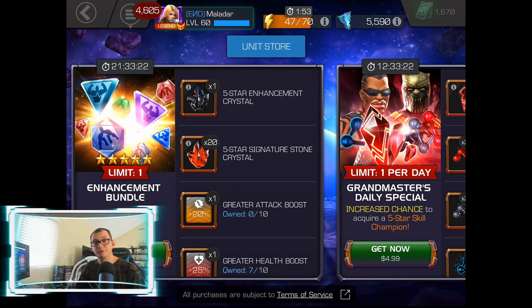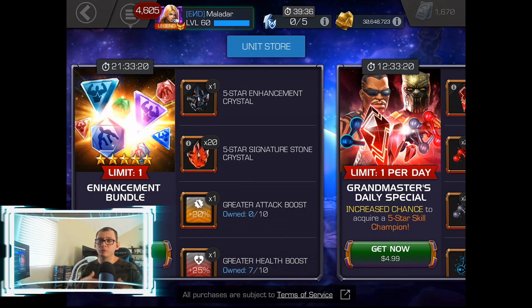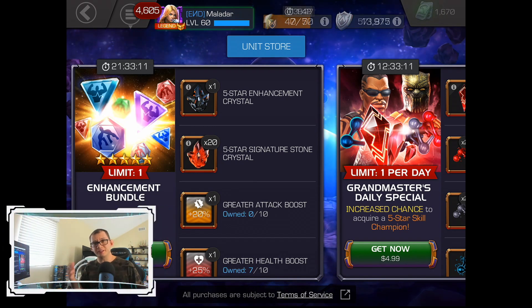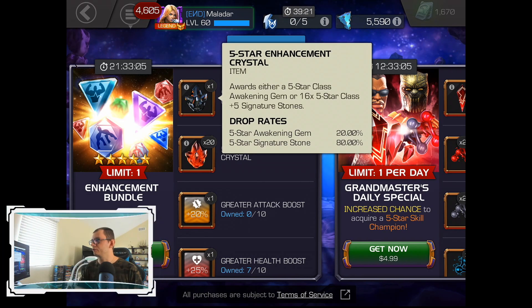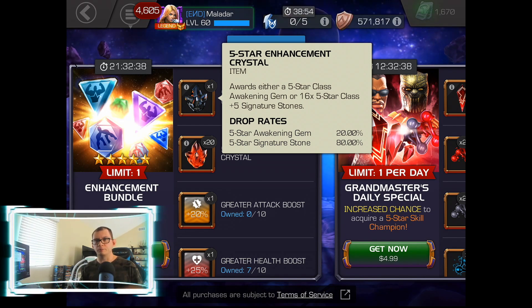Hey guys, welcome back to the channel. This is your friendly neighborhood summoner Maladar, and this will be a very quick video. Today they decided to drop the enhancement bundle again, which you guys know has the five-star enhancement crystal. You can see it on the screen — this one has a 20% chance of containing a five-star awakening gem or five-star signature stones. It's going to be 16 of the plus five of the class that you're going to get anyway.